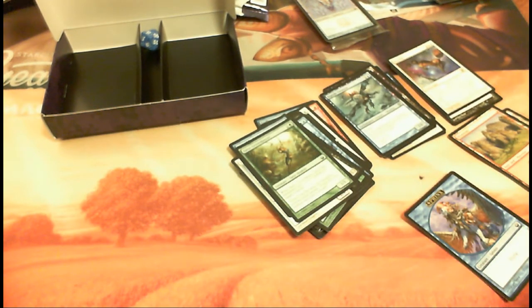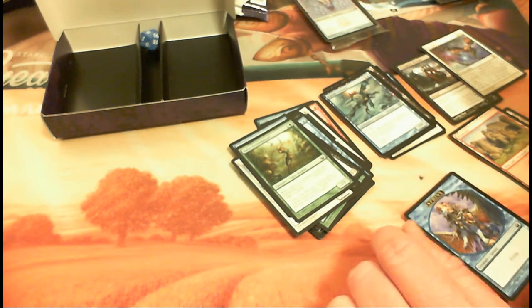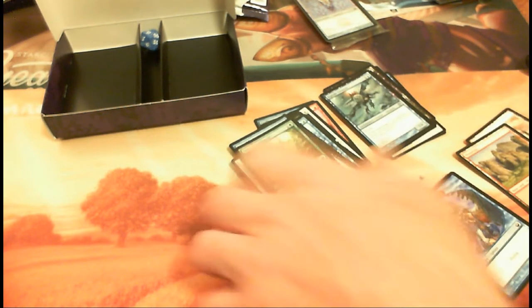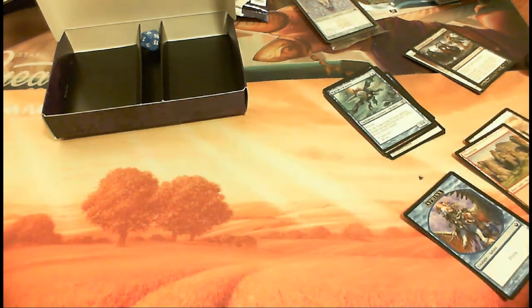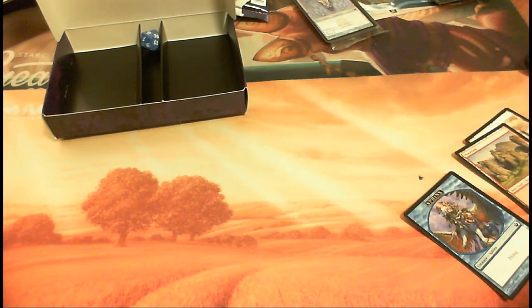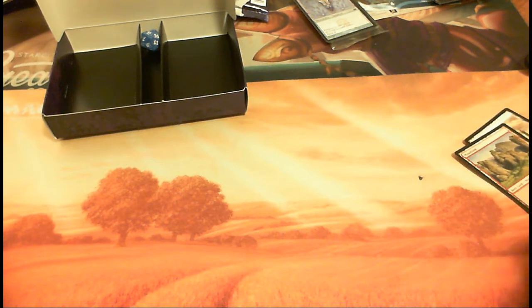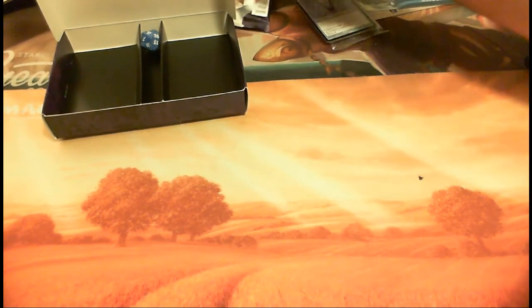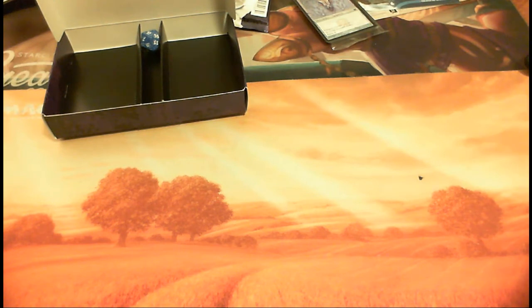We also got a mountain and a sphinx token — those are kind of neat. So there you have it. Let me check the rares: Sky Bind — not worth anything. Extinguish All Hope — pretty sure that's also minimal value. Well, there is week two of our five-part series for Journey into Nyx pre-release kits. Hit that like button, make a comment — whatever you want, even if it's about how bad my lighting is. Get yourself ready for the drawing in a couple weeks and good luck to all of you. Next week I believe is Forged in Tyranny for the swamps — see you then. Deuces.